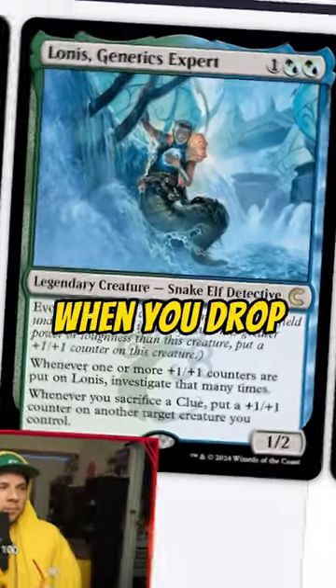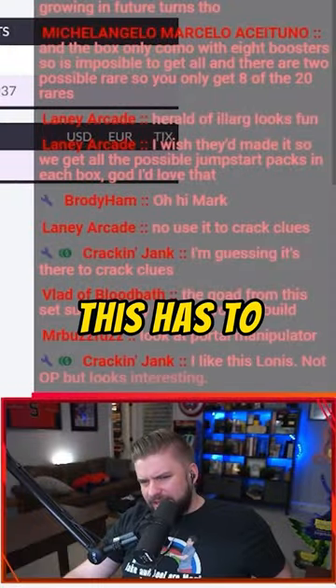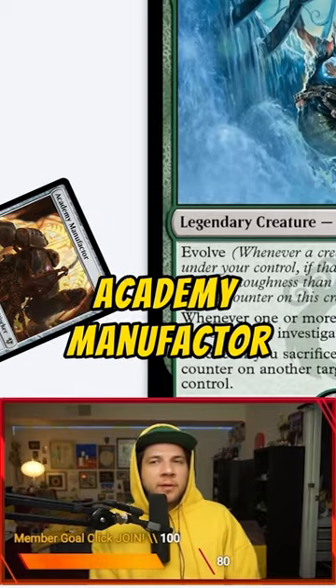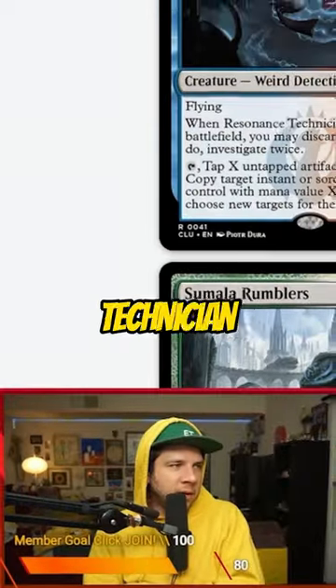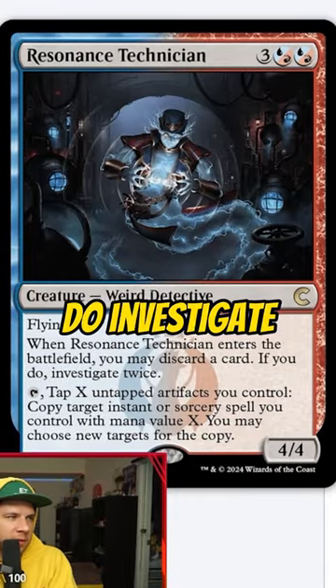This one has Evolve — when you get a counter or counters, you investigate that many times. This has to be breakable. Academy Manufacturer comes to mind. Residence Technician on the ETB: you may discard a card; if you do, investigate twice.